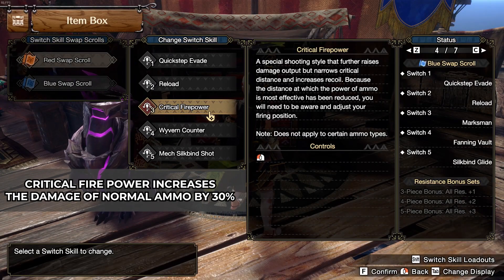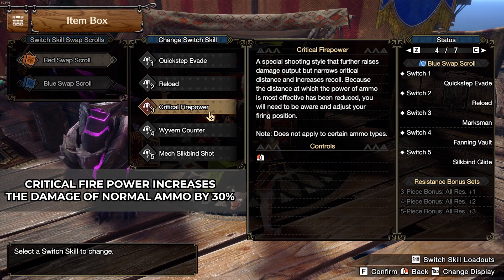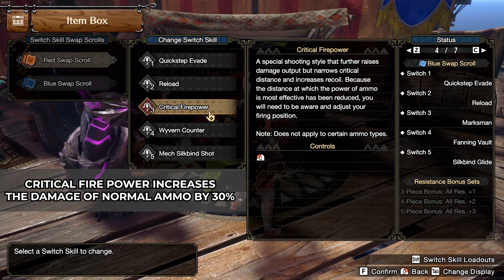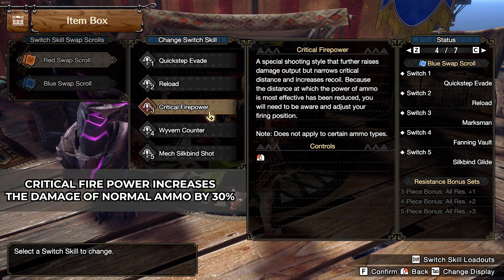Don't ever forget to use critical firepower with this set. If you don't use critical firepower, you are losing 30% damage on your normal ammo. Always be mindful — if you have Mail of Hellfire, stay on the red scroll.